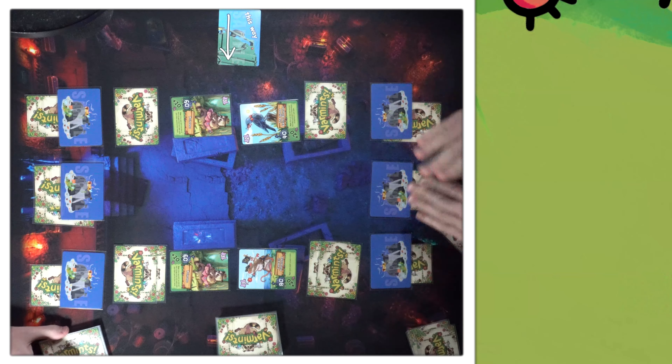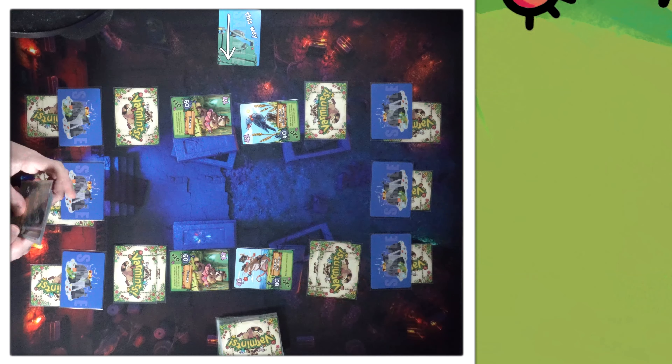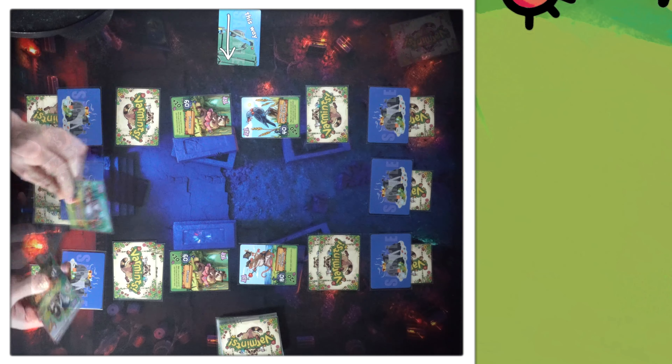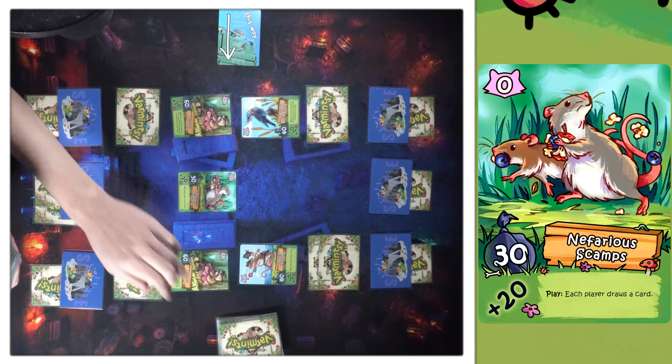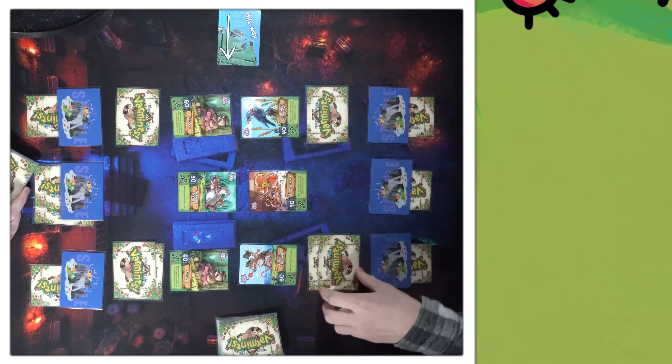My advantage now is that you doing anything this round clears the board at least. The only thing I've been unhappy with in my hand is he's the one level three I've seen. I saw all of them. I'm going first — I will Nefariously Scamp and both of us will draw a card. Free card. Play the Collector — moving one over.